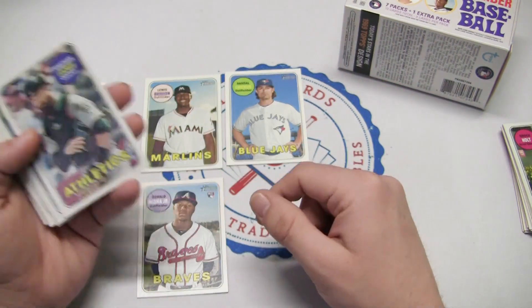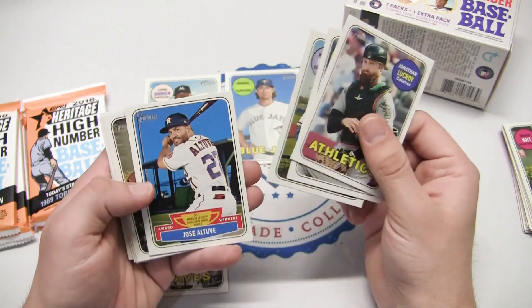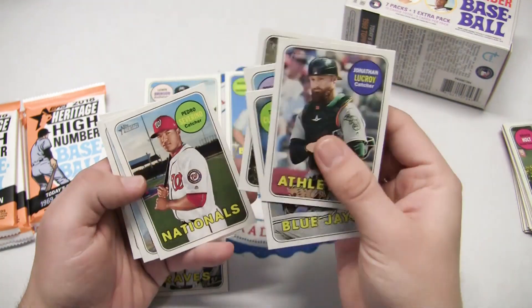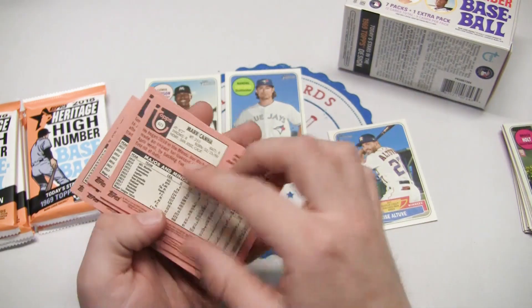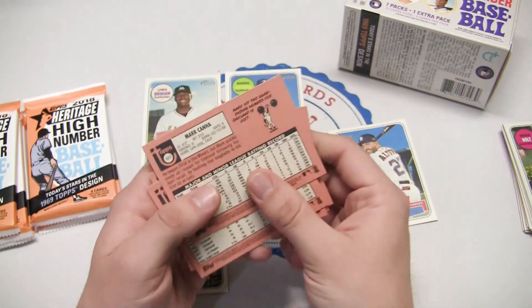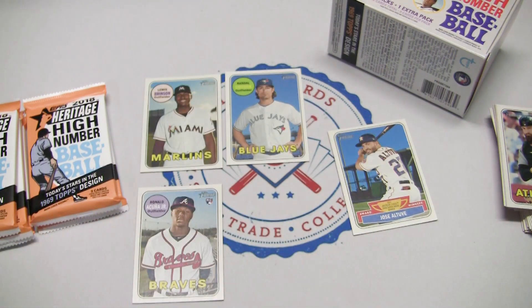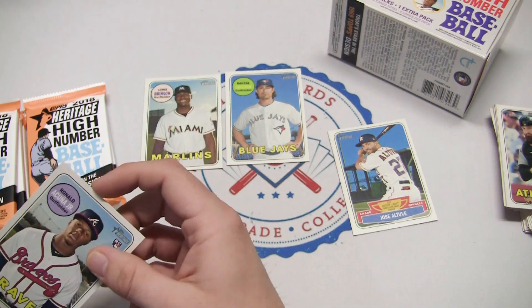Also in this pack: Jonathan Lucroy, Tyler Clipper, Preston Tucker, and an Award Winners insert of Jose Altuve. Then Eduardo Nunez, Pedro Severino, Tony Cingrani, and Mark Canha. That was a sweet pack — we didn't get any short prints, but we got that Ronald Acuña Jr., which is a sweet one. We'll throw that in a penny sleeve to have it protected.